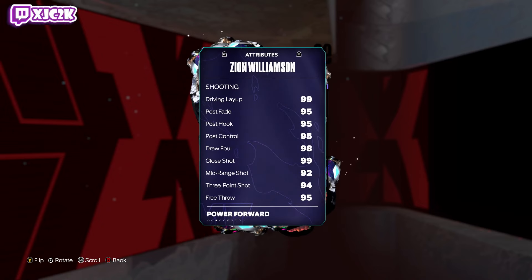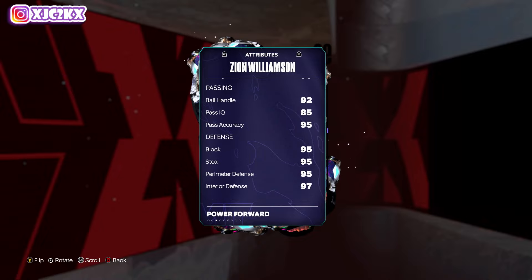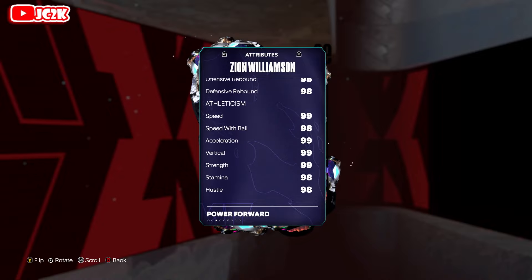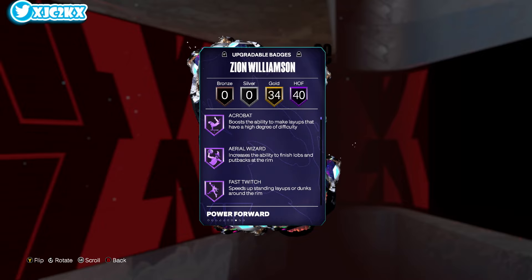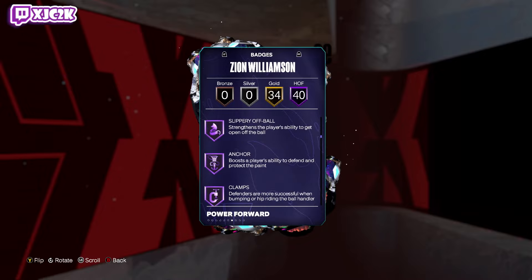Zion Williamson is six-six: 99 offense, 99 defense, 99 driving layup, 99 close shot, 92 mid-range, 94 three-ball, 95 free throw, 99 standing and driving dunk, 95 block, 95 steal, 95 perimeter, 97 interior, 99 speed and acceleration, 98 speed with ball, 97 lateral, 99 vert and strength. Amazing stats, amazing badges — the card is genuinely amazing.